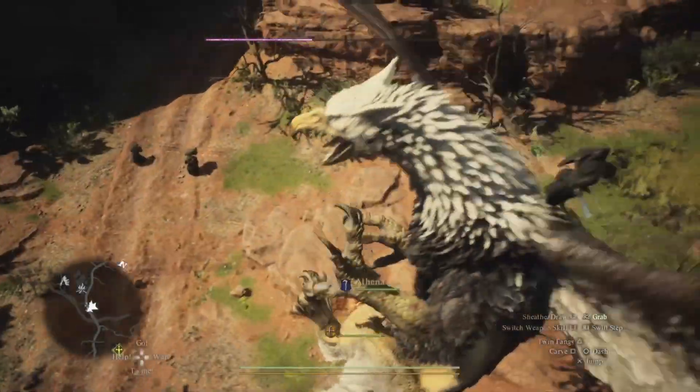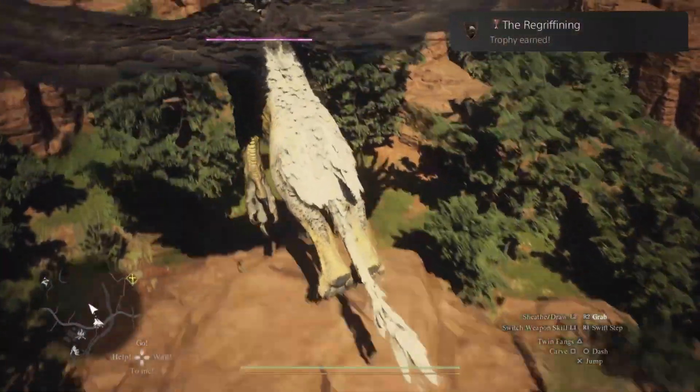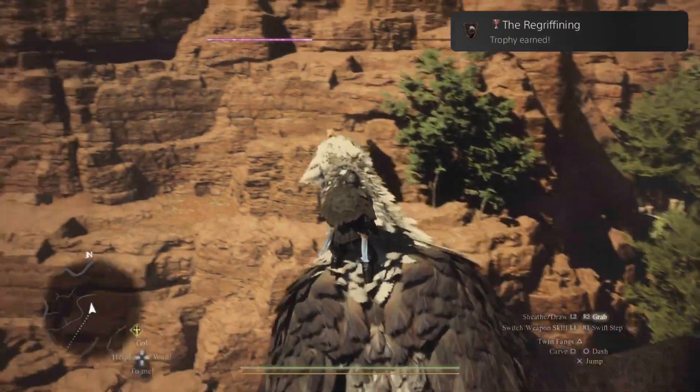A good place to get a griffin spawn is at Bakbattahl, at the very entrance near that broken bridge. There's always one flying around sometimes and it may head towards you.